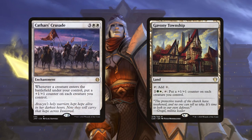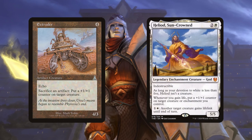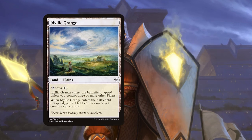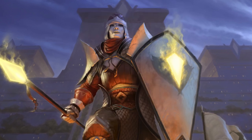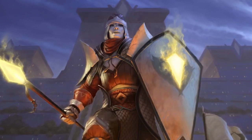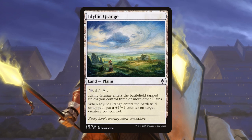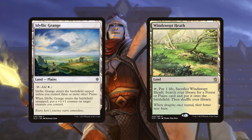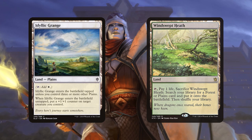Use cards like Gavony Township, Cathar's Crusade, Heliod, Extruder, and Idyllic Grange to get counters on creatures that don't enter with them already. The Grange is especially good because it can be tutored off of a fetched land.